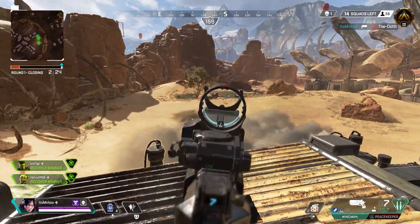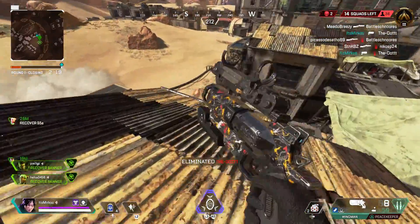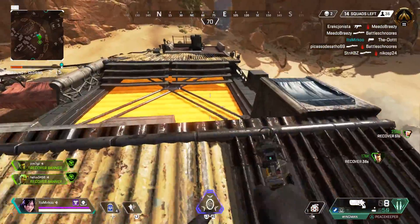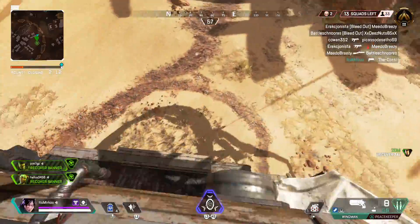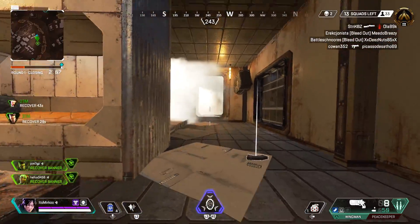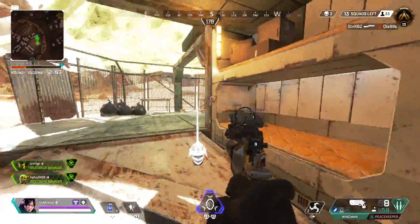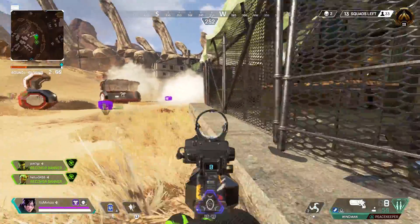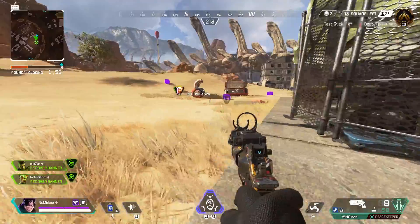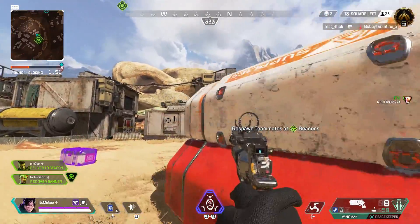Once you've landed that first shot into the enemy, especially with a fully automatic weapon, the chances of killing them before you have to reload are very high — that's why landing that first shot is so advantageous. When enemies aren't focused on you, be sure to take your time to line up your shots, as downing the enemy will be done much faster. During a gunfight, this is where the training really kicks in: your reaction in lining up shots will be much faster after consistent training, and your reflexes will have gone up a notch.